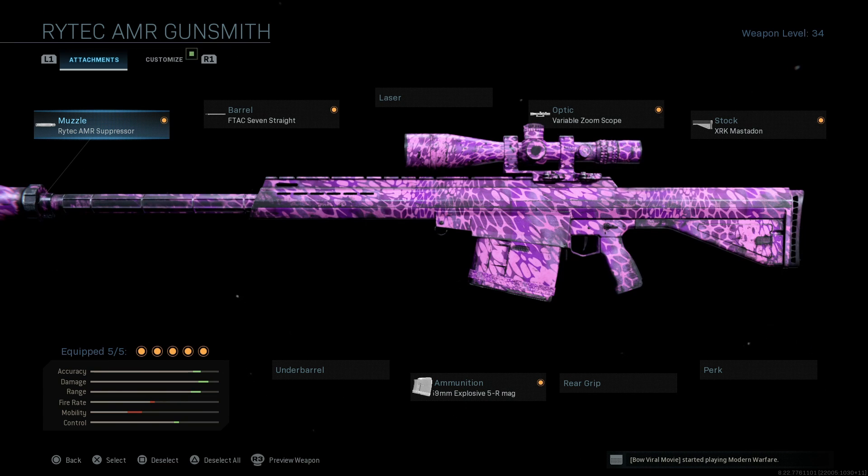If we actually jump into the class setup, we have the Rytec AMR suppressor, the FTAC 7 Straight barrel, the variable zoom scope, the XRK Mastodon, and the 25 by 59 millimeter explosive 5R magazine.